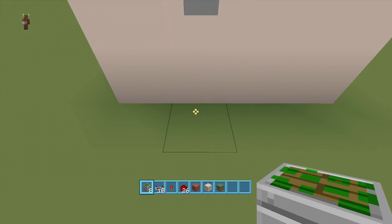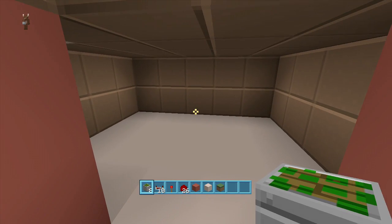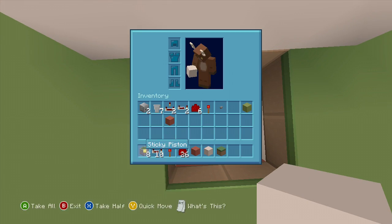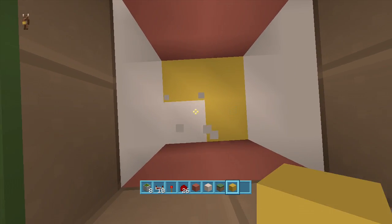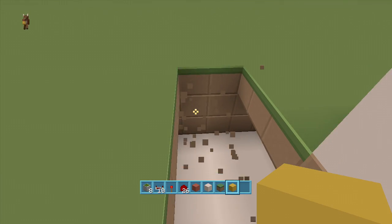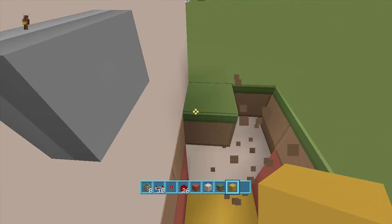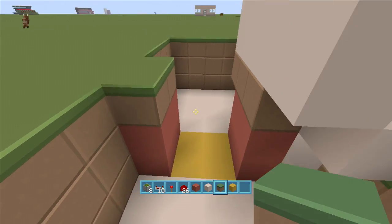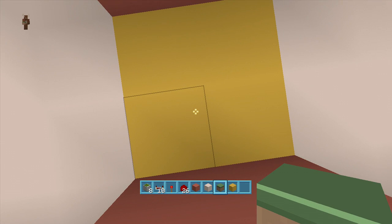Right here where the button is we're going to dig out this two-block area and this two-block area. I already dug out the area we need for the floor trap. We're starting from these four blocks we dug out in front of our button. The lava is going to go right here and this is where we'll be falling down — the lava kills us. You can also have a pitfall with droppers to collect people's items after they get killed.